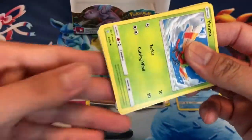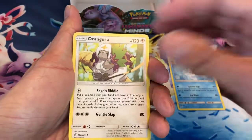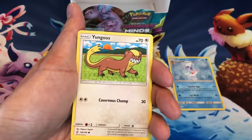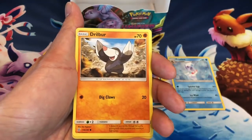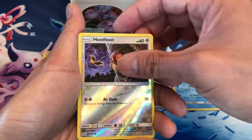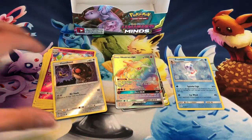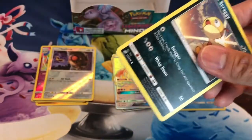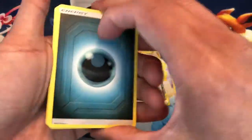This set has pretty good pull rates. Steel Energy, Oranguru, Lurantis, Mesprit, Yanma, Yungoos, Krokorok, Litwick, Drillbur, Hoot Hoot Reverse Holo. Last card is Alolan Sandslash Holo. I am so hyped about that Heatran Hyper Rare — let me know in the comments guys.